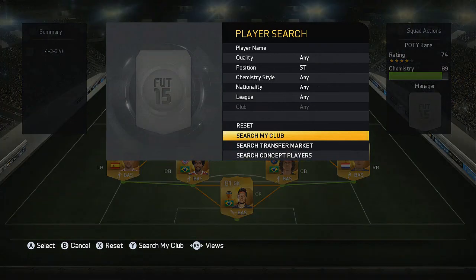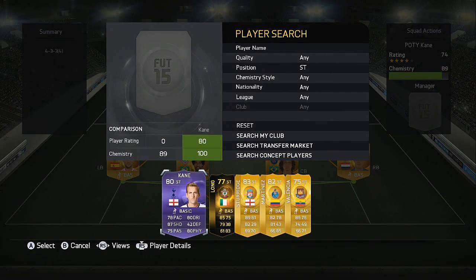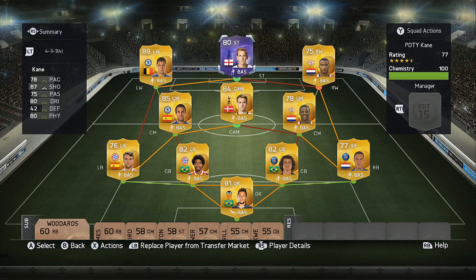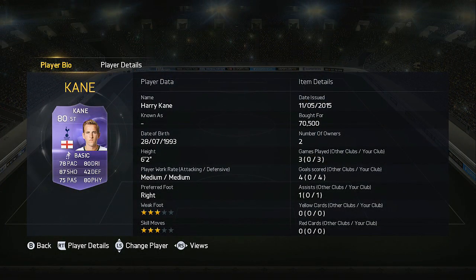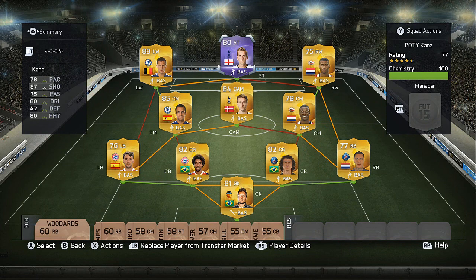Finally for the striker, we've actually got a Player of the Year card we can afford — the 80 rated Harry Kane playing for Tottenham. He's got 87 shooting, 80 physical and 80 dribbling, really is a tank up front, and with that finishing he's just a great goal scorer in the game. Unfortunately that brings us to the end of this video — if you did enjoy it make sure to drop a like, 50 likes on this video would be insane.